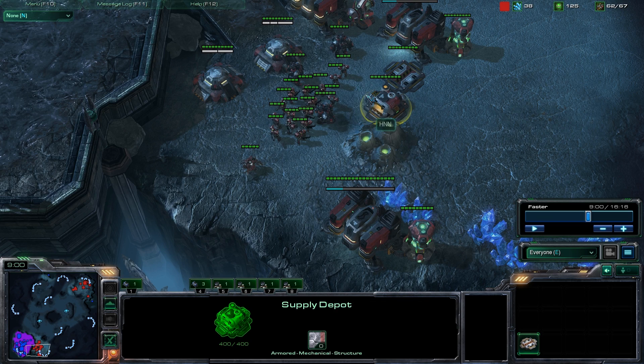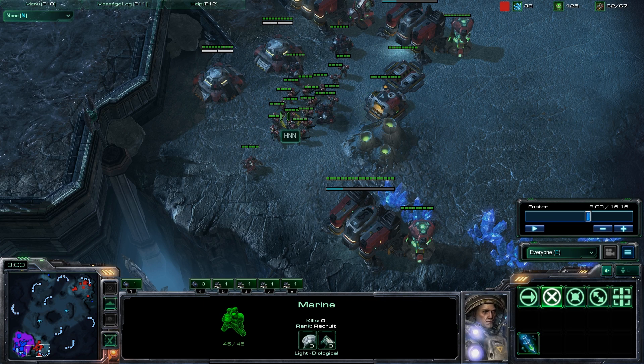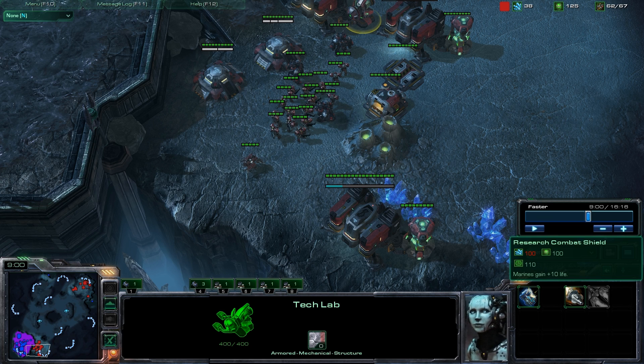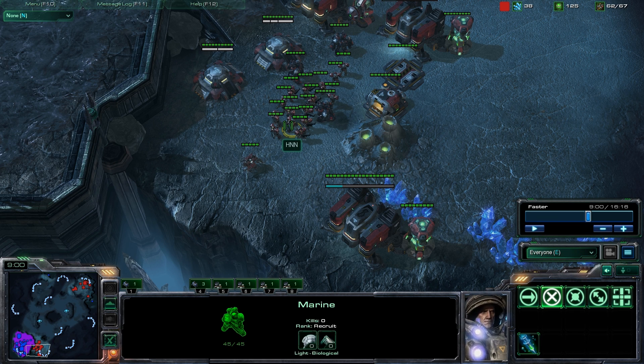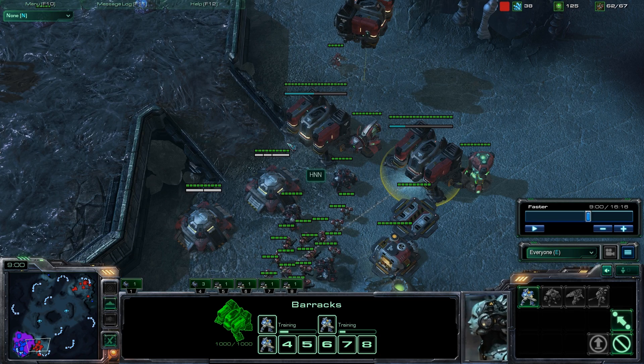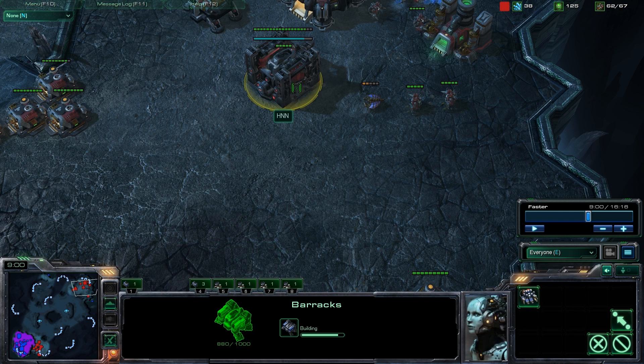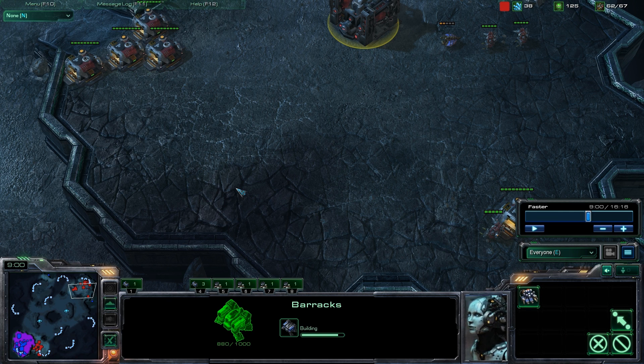Another thing to remember: once you contain Zerg players, they will do everything they can to get out of the base — mass banelings, mass roaches. To counter that, upgrade your marines and marauders. That's why I went straight for stim. I forgot to upgrade shields this game, a little mistake on my part, but I still had a decent army because I had three barracks in front of his ramp constantly pumping out men. I have one barracks in the air constantly scouting him. And a fifth barracks in my base to make marines to scout for a Nydus Canal. You only need two marines to kill a Nydus Canal.